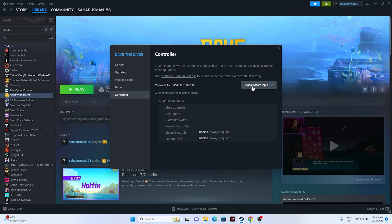Try launching the game. If disabling Steam Input is not working, try enabling Steam Input and launch the game again. Most probably one of these will work. For most users, when they change from 'Use Default Setting' to either 'Use Steam Input' or 'Disable Steam Input,' it did work out for them. So you can try this.